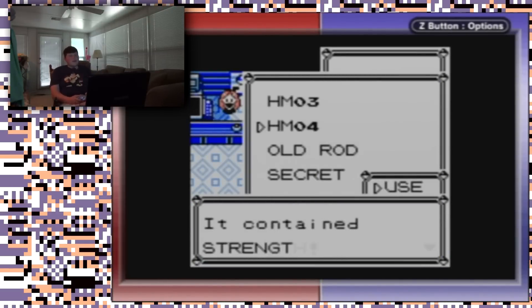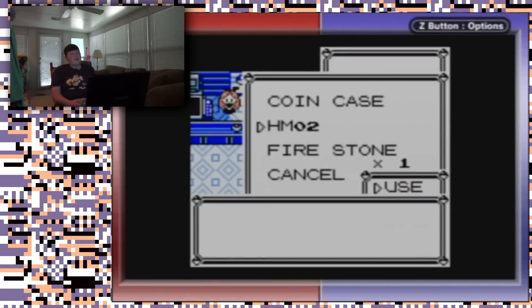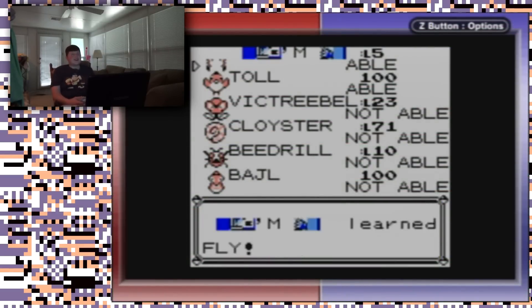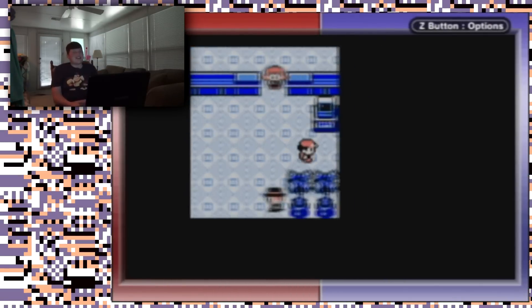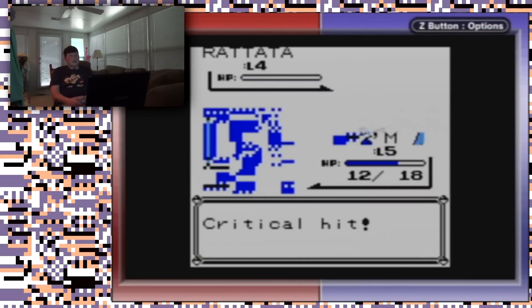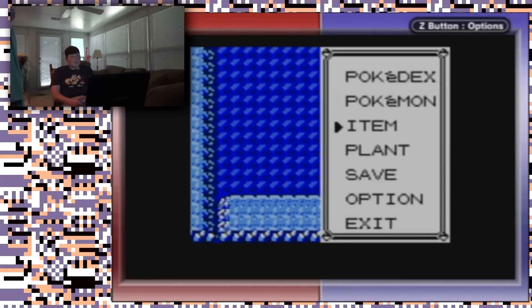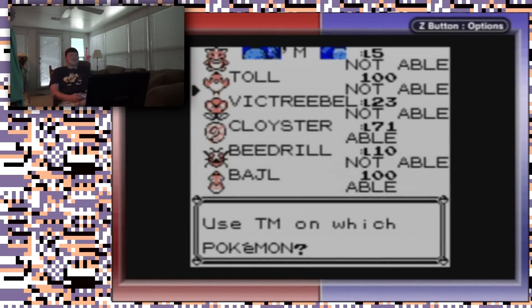I recall it being able to learn some TMs — I can learn Fly, because it is Bird type. We'll be flying around in style. Now we're strong, now we can defend ourselves. It's like the opposing team in Pong right now, two player. May have defeated us, but we have defeated its molecular structure.